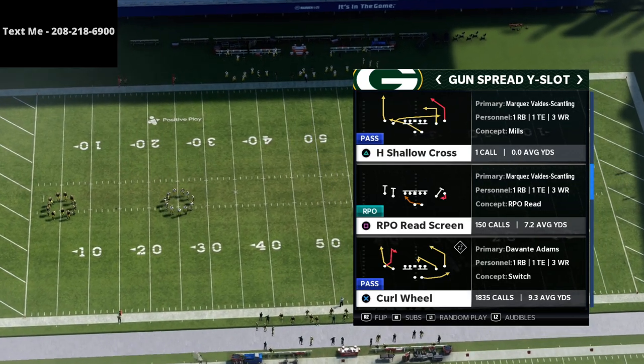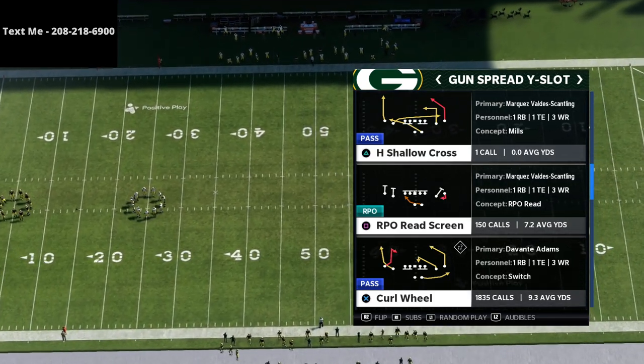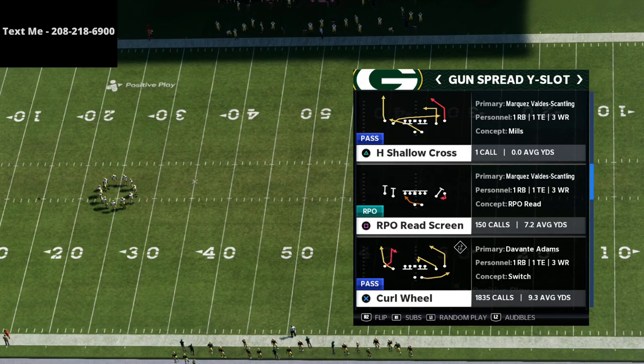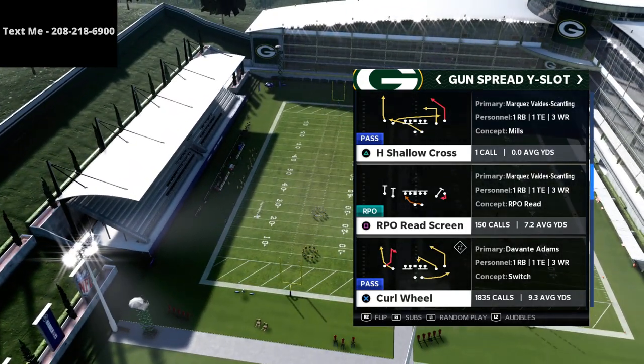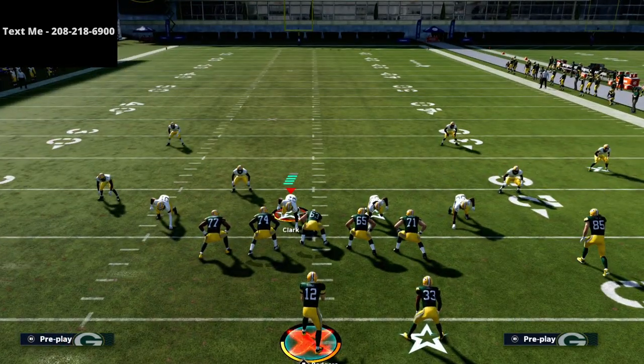What we're talking about is this curl wheel play. This play is so, so good — I literally can't even express to you how good this play is. What you want to do is run it with your curl or your post route to the short side of the field. You can see here we've set it up on the right hash.